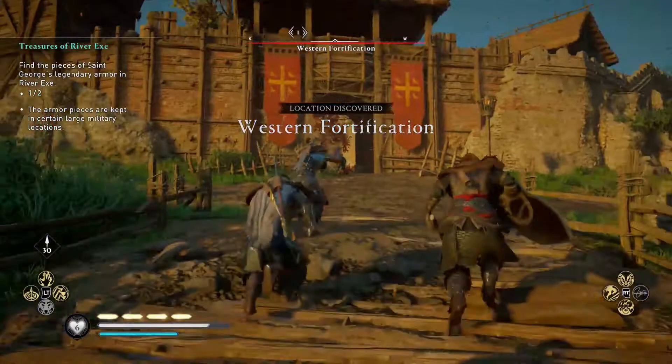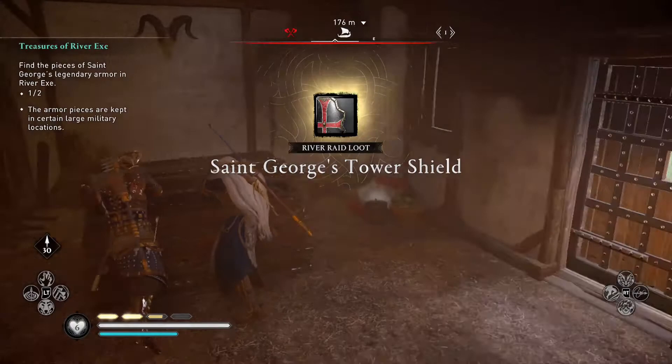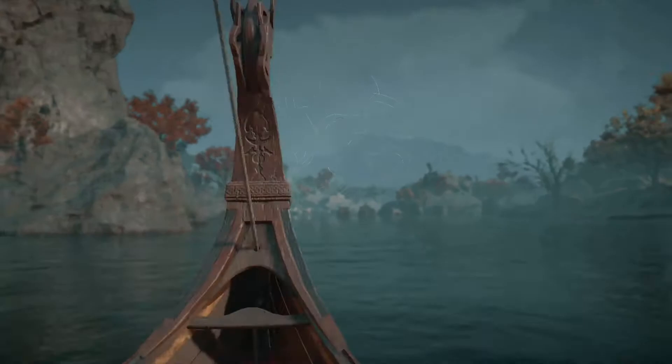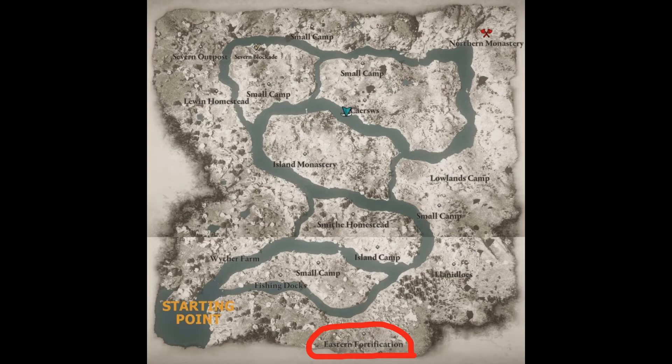Given the size of the River Exe, I'd be surprised if the Shield wasn't there, so do let me know in the comments if you found it somewhere else. Once you've got the first two pieces, head back to Van to drop off your supplies and then head to the River Severn. The next piece I found was St George's Braces, located in the Eastern Fortification. I then found St George's Trousers in the Severn Outpost. These pieces aren't anything special, but they're still part of the quest, so just get on with it.